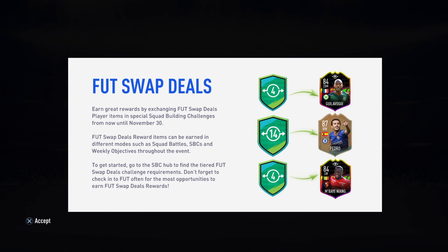To get started, go to the SBC Hub and find the Tiered Footswap Deals Challenge Requirements. Don't forget to check in to Footswap often for the most opportunities to earn Footswap Deals players. We can see that 14 players will be required for a Flashback Pedro, which looks like a really good card.